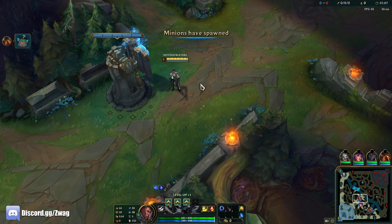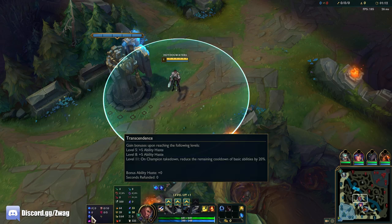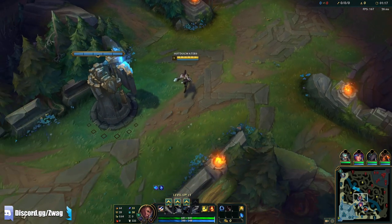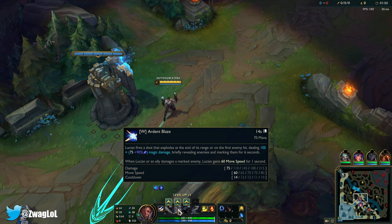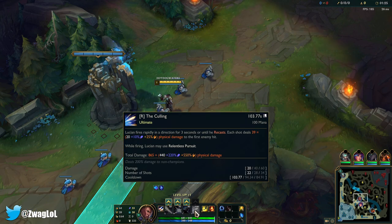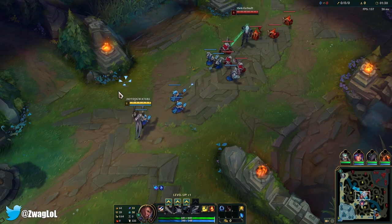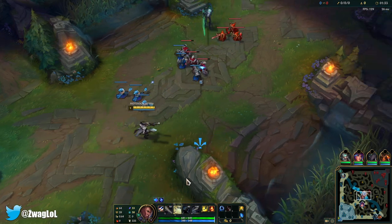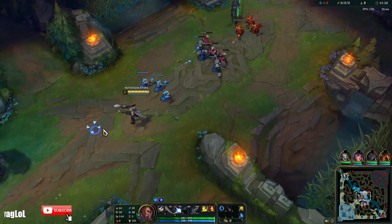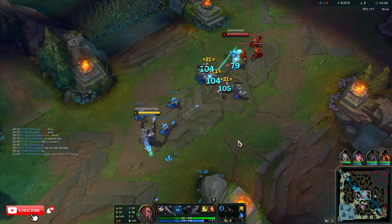Welcome back to another video. We are playing AP Lucian in the mid lane. We have Arcane Comet, Manaflow Band, Transcendence, Scorch, Eyeball Collection, and Ultimate Hunter. His W scales with AP — it has 90% scaling and can hit a pretty wide area. His ult also has 220% scaling but deals physical damage, so magic pen won't help the ult too much. The W is a really fun ability that surprises enemies with a large chunk of damage, since normal Lucian does almost nothing with it.